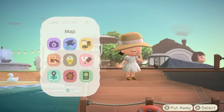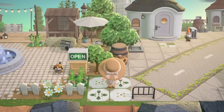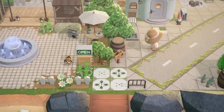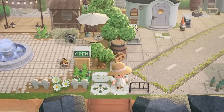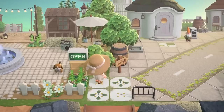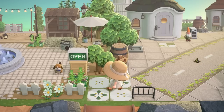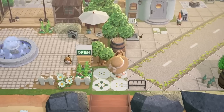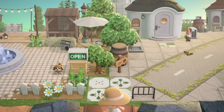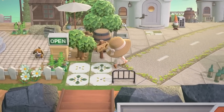Here we are at the entrance and this is a really good start. I love diagonal pathing — it always makes an area about 20 times better for me. There's an interesting start to the island where you can either go left or right, and it's really split right down the middle, so you can choose to go to the more natural side or the more structured side. I'm most drawn to the right side, so we're going to start there.